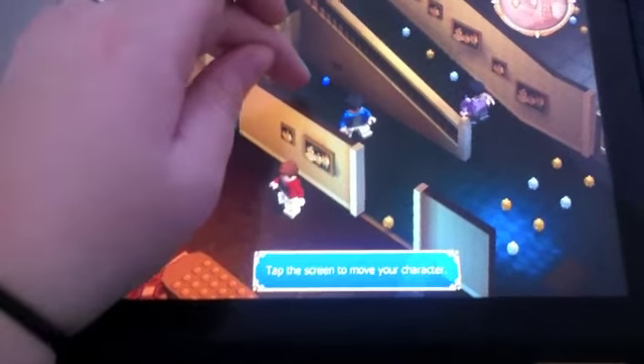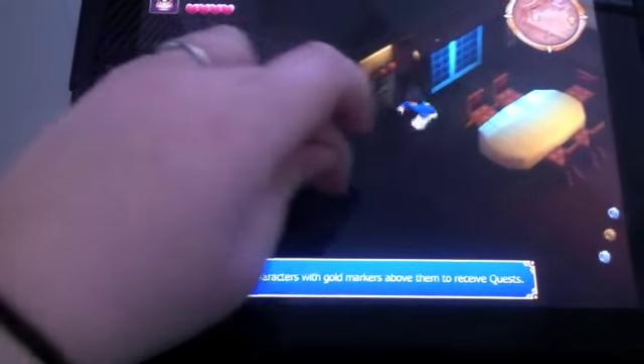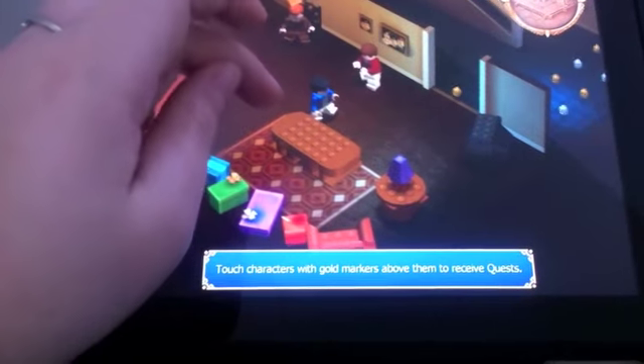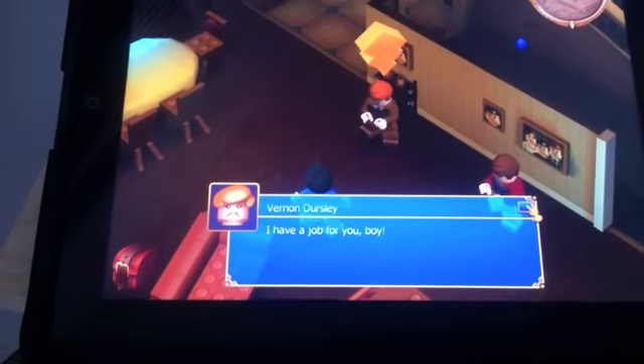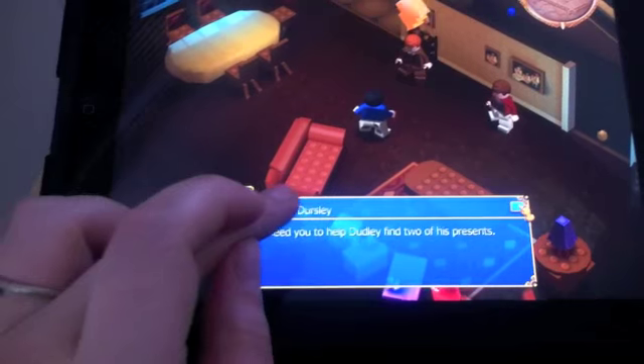The way you're going to navigate your character is you drag your finger in the directions you want them to move. It's a little weird sometimes when you're in tight spots — I've gotten stuck on furniture and such. The game will show a little lightning bolt over characters that you need to interact with. Right here he'll tell me he has a job for me and asks me to find some of Dudley's presents.